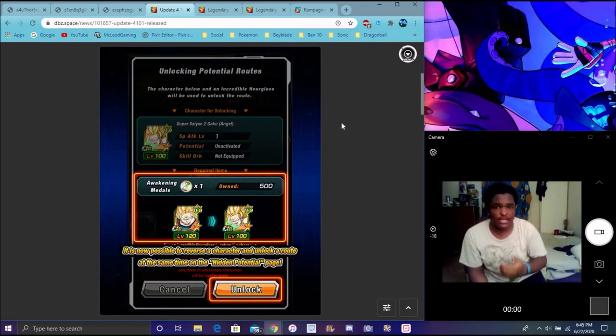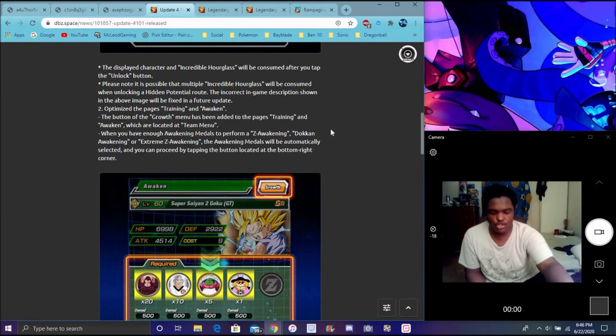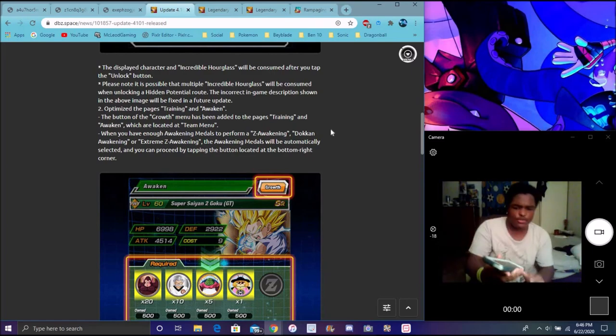When you have a duplicate unit, it'll automatically unlock the unit for you. All you gotta do is press the button — boom, that's it. Super simple stuff. If you have a unit awakened, and all you gotta do is basically have an unawakened or awakened version of that unit, all you gotta do is press the button — boom, simple as that. So yeah, that was pretty simple. I'm glad they fixed that, so basically the potential path is a lot easier to do. All you gotta do is go back to the awakening tab to unawaken that unit — super simple stuff.